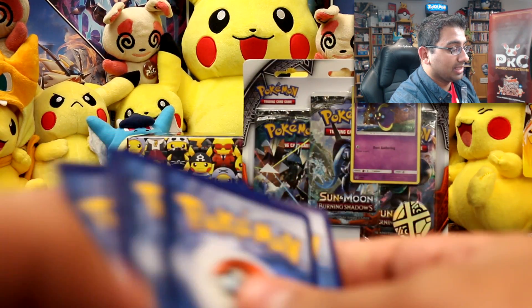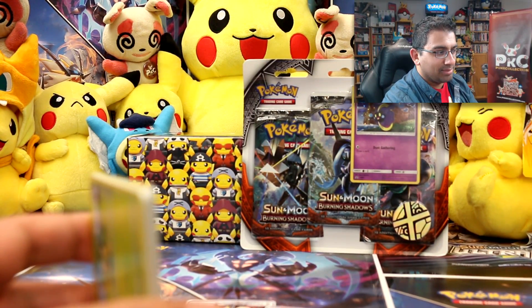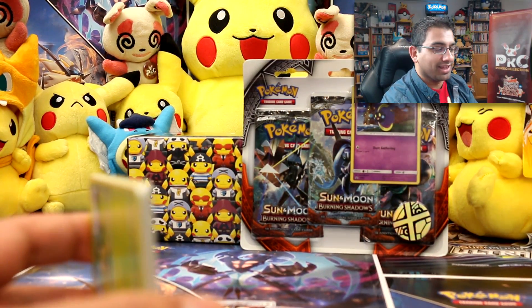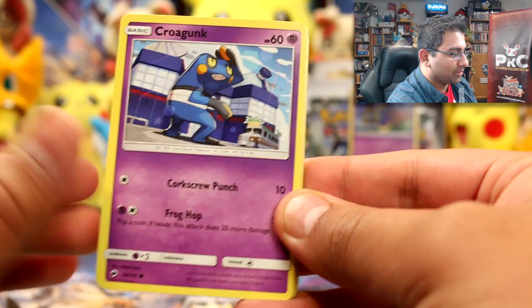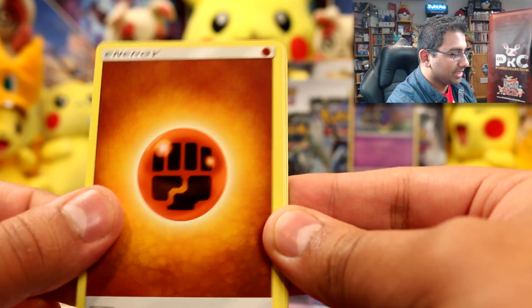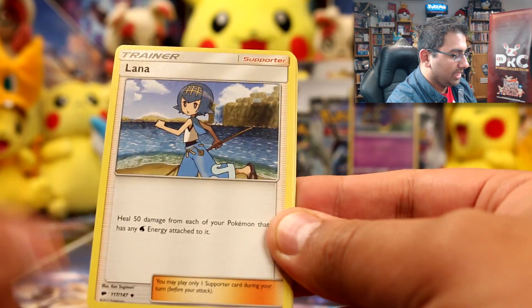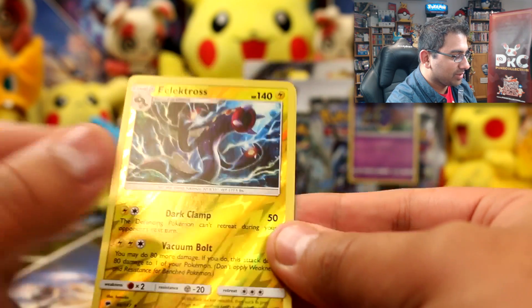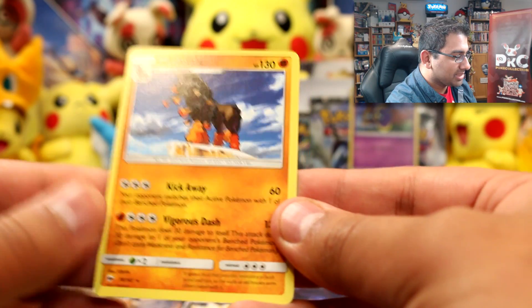I never thought the day would come where I struggled with Pokemon names, but here we are. In the Tapu Fini pack we have Pansage, Croagunk, Pikachu, Panpour, Cutiefly, Fighting Energy, a Heatmor — I like that one — Lana, Tormenting Spray, an Electross rare reverse, and a Mudsdale. Really cool to see these Pokemon again; the Black and White generation was awesome.